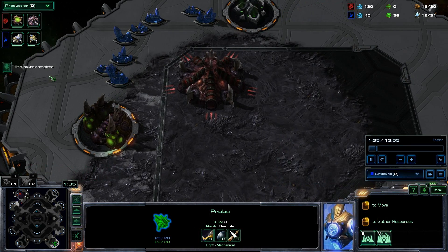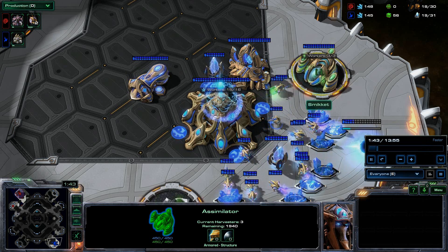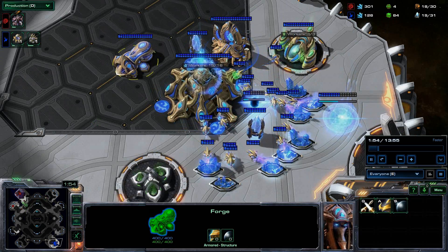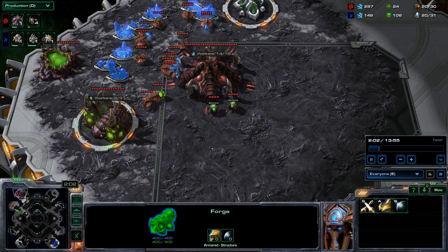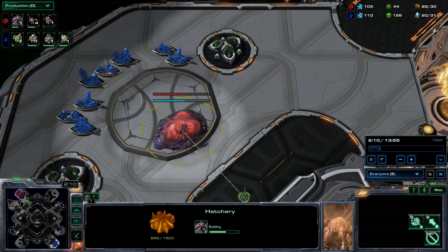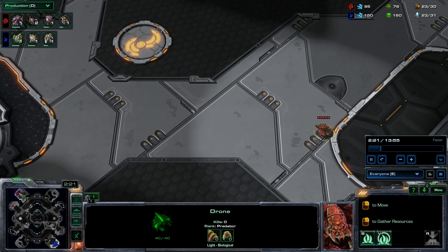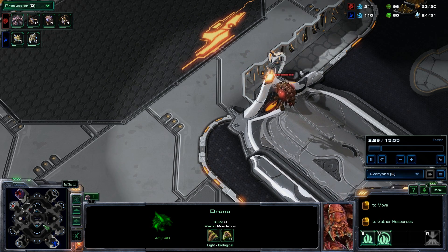He doesn't spot my spawning pool at the back. He's got his first gateway, his first assimilator, and he's also got a forge. At the time I wasn't too sure, but after watching the replay back I was slightly nervous about maybe a cannon rush. So when I saw that probe coming out so early I was a little bit nervous. I start trying to get my second hatchery down to gather more minerals, and I'm sending two overlords across the map to find out where his spawn actually is.